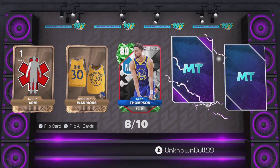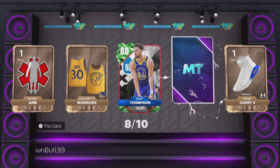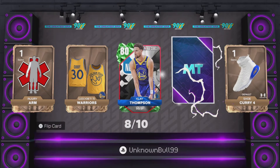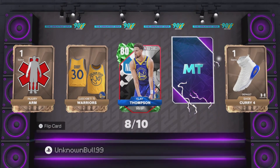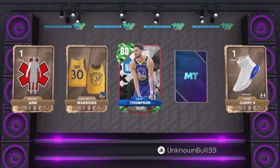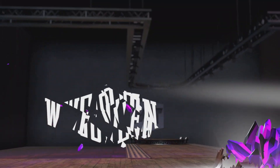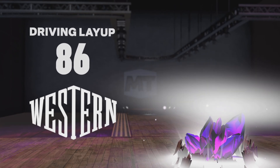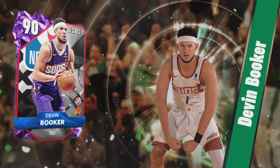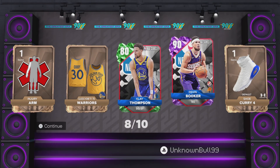Hold on — we got an emerald right here, Klay Thompson, already have him, cool. But that card's shaking — that's an amethyst right there. The only amethyst I have from the Series ones is Anthony Davis. This could be LeBron — I do have a few but hopefully this is new. Let this be like Curry or something. It's a driving layup card — De'Aaron Fox! Not mad at that at all.